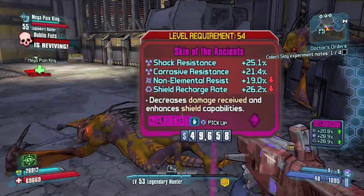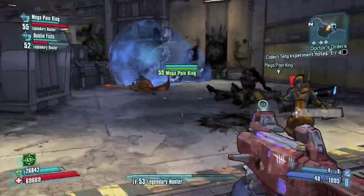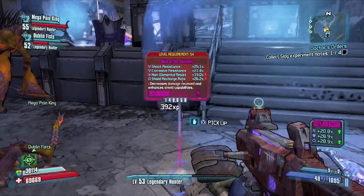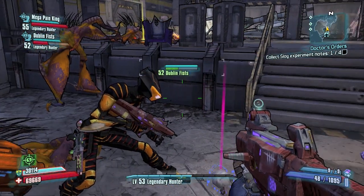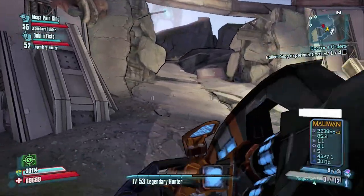If you don't have the Creature Slaughter Dome, hook up with someone that does — maybe post in the comments below if you're willing to help somebody out. Because once you go into their game it will become available in your game, so you have to go to it obviously. Once you go there and come back out to the Wildlife Preserve, you'll be in this area where I'm at in the video, and you'll be able to continue from this spot over and over. This is the key to speeding up the whole process.